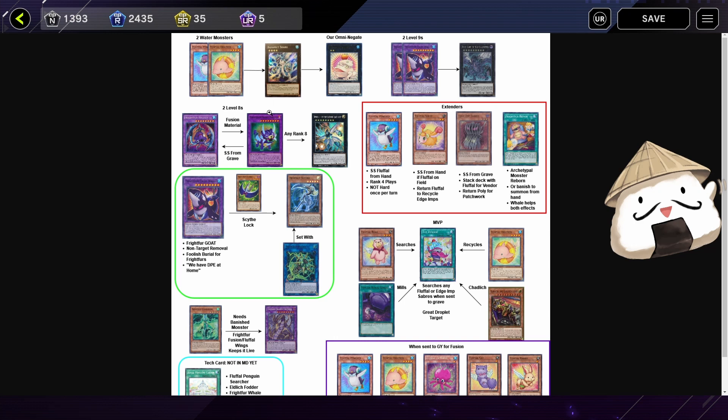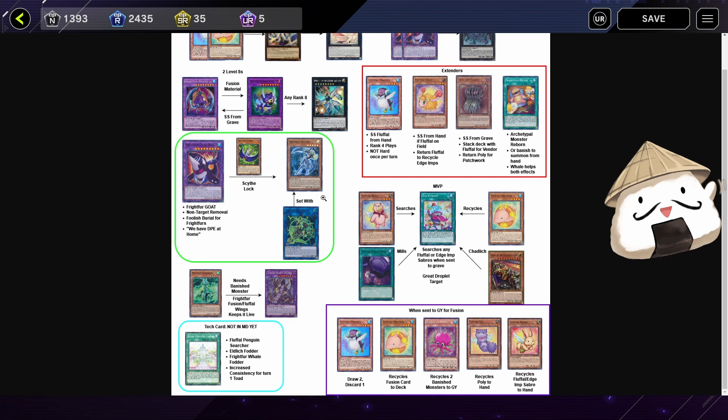If you have two Water Monsters — Fluffle Penguin and Dolphin — you get a Bahamut Shark and our Totally Awesome, which is the Omni Negate. If you have two Level 9s, which is two Whales, you get VFD. The Kraken combo: you summon Kraken, use it as material to summon Saber Tooth Tiger, which allows you to special summon it from the graveyard. Then with those two, if you don't OTK because you'll have exactly lethal, you can go into a Rank 8 — usually Hopebringer. You can go for a Scythe Lock: summon Whale with Scythe, set it with Dagda, and pop the Scythe, or pop Toy Vendor to go into your Fluffles for turn three if you're going first.